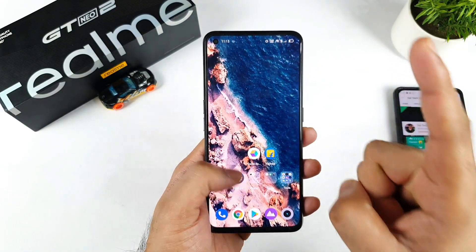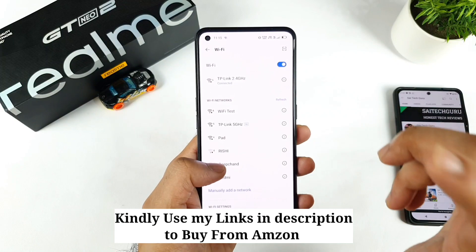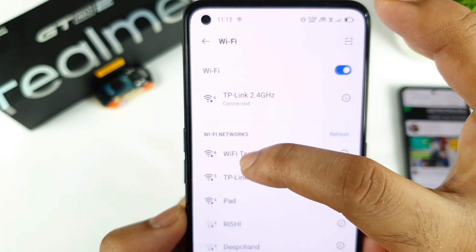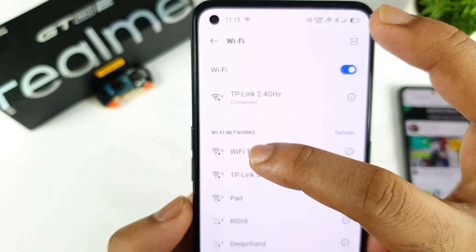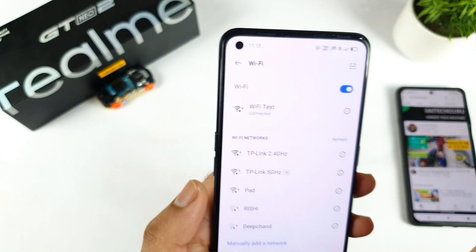Next, whether the phone supports Wi-Fi 6 or not — that's another question I'm getting from plenty of my subscribers. Right now, if you look at the Wi-Fi settings, you can see there is 2.4GHz, 5GHz, and 6GHz, which is the Wi-Fi 6 version. Since I connected to the Wi-Fi 6, you can clearly see it's showing the Wi-Fi 6 indicator as well.